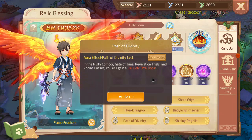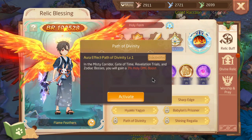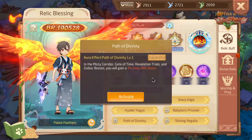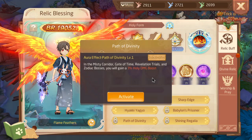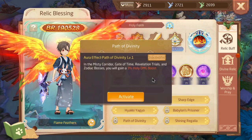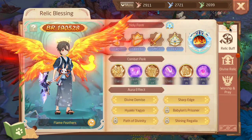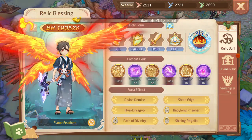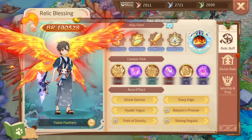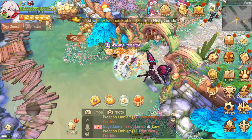Last but not least is Path of Divinity, which I have the lowest because it's just a holy damage bonus in PvE dungeons. It's useful, but for the average player holy form damage isn't that significant — it helps out a little bit, but it's not a make-or-break thing for me, so I think it's the lowest ranked aura set. Every single combat perk set I rank lower than all of those aura sets. That's my thoughts on it — thanks for watching, see you in the next one.